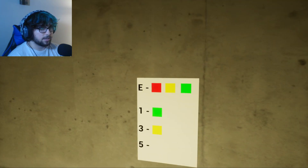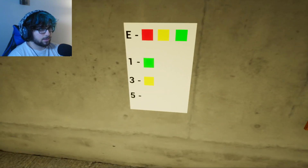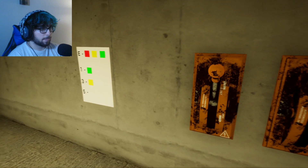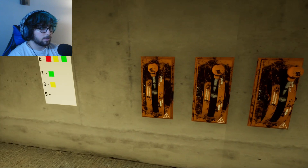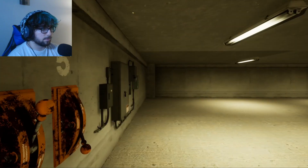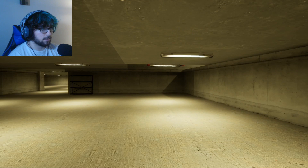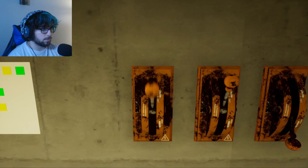I'm guessing the E stands for the elevator, and we need it to be a red, yellow, green pattern. One is green, three is yellow, five is nothing — maybe they forgot to put it as red. So it would be five... one, three — nothing. What else we got? Two and four. Is it two-one-three? No, two-three-one? Anything? No. So that leaves it to be four-three-one — yes!